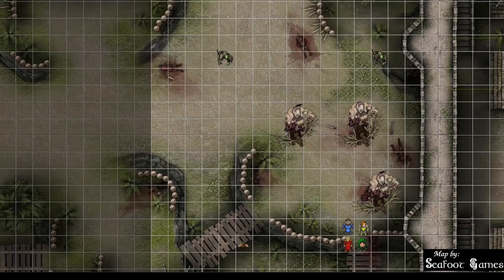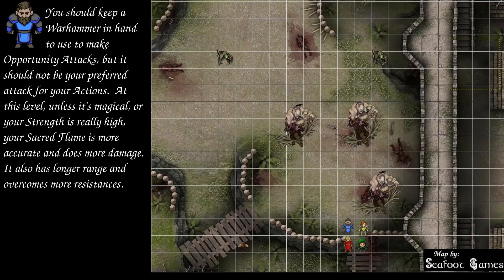After the ogres, Restricted pulls out his warhammer and takes a swing — how does a 22 sound? 22 will connect. That will be 3 bludgeoning damage. End turn.